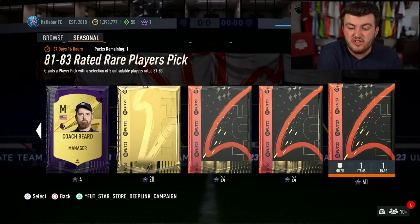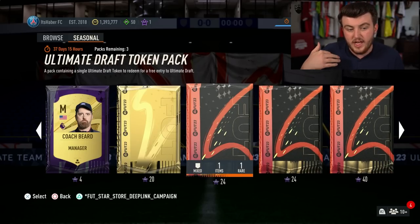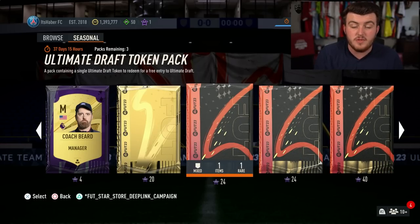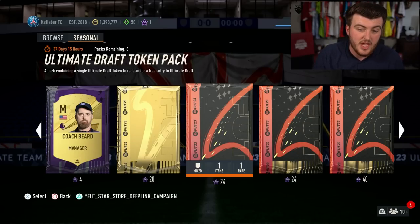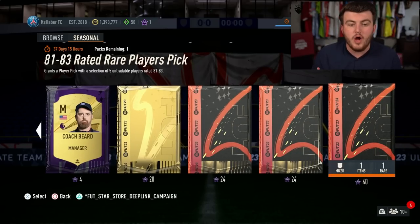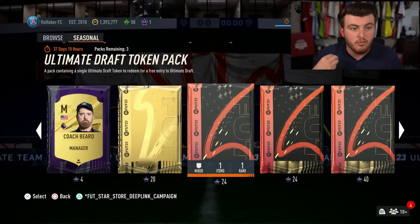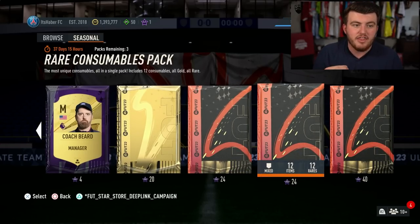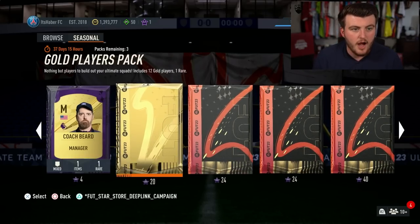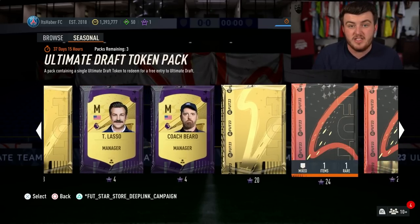Alternatively, you can save your stars for a good promo. For example, if Road to the Final is your one, or another promo you're excited about comes after that, you can spend your stars to open packs during that promo — and they are tradable. Some rewards aren't limited to one either: you can get three gold players packs, three draft token packs, three rare consumables packs. Obviously the manager items are limited to one each, and the end packs are limited to one each as well.